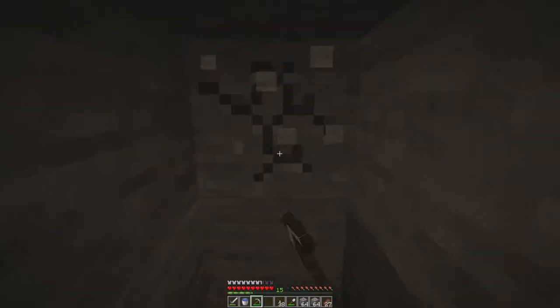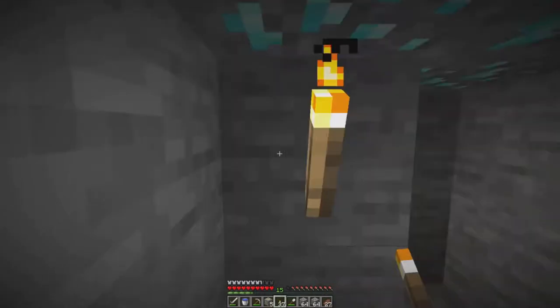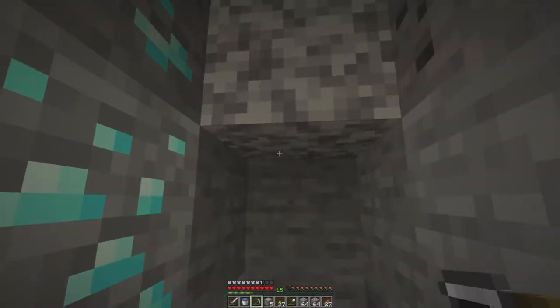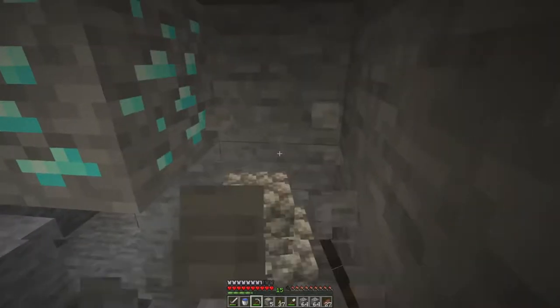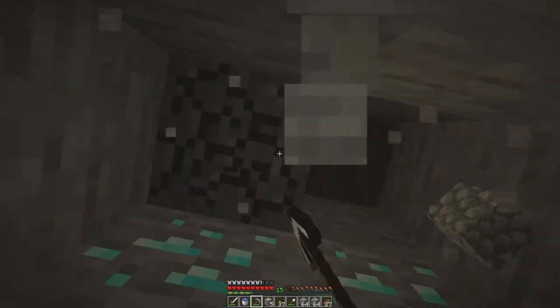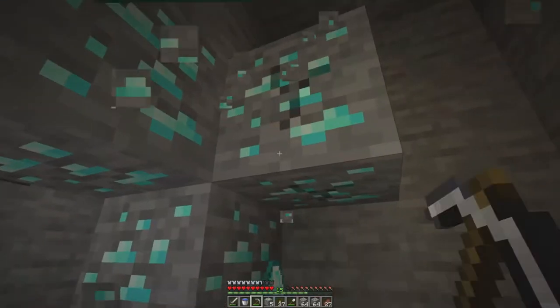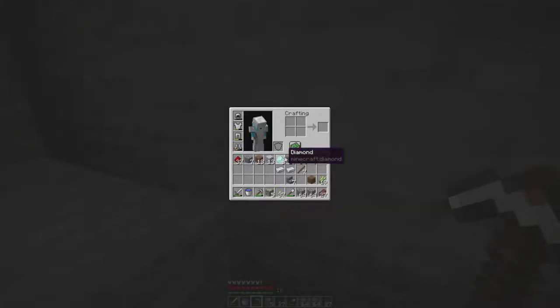We shouldn't be running out of iron anytime soon all the way down here. Even wood — we brought extra, we have more than enough. We found gold; I'll take some gold, but we're really looking for diamonds. We really need to get that armor. And as I said that... we found diamonds! Now how many have we found? There are four... could there be eight? And we have found eight — that is perfect! We can just grab all of these. There we go, so we have a lovely set of eight diamonds.